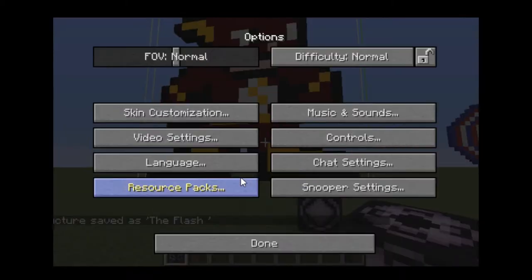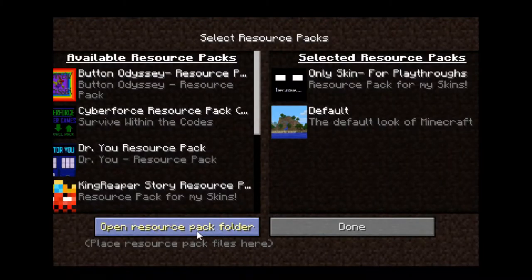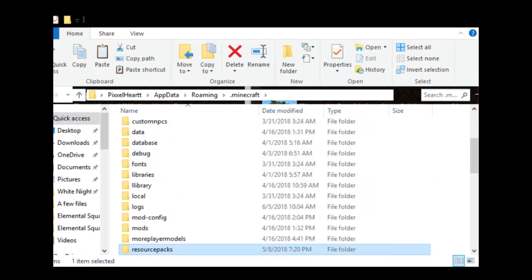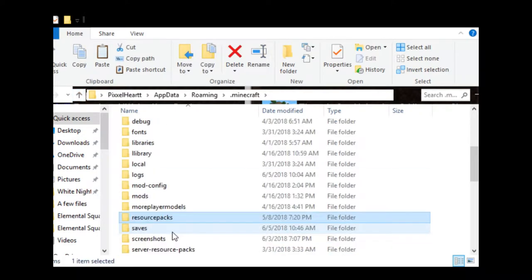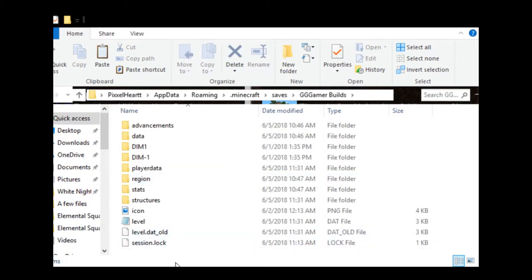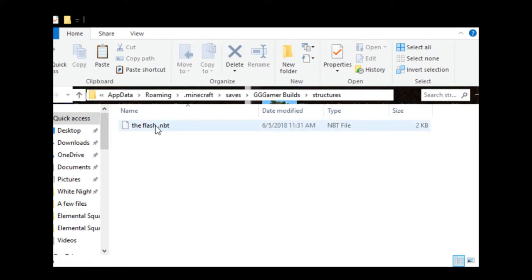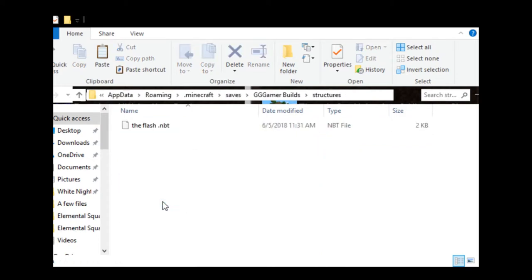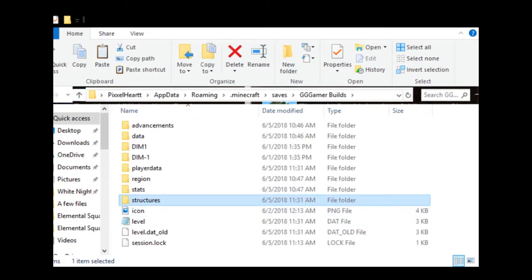Now go to the Minecraft folder. I go to Resource Packs, open the resource pack folder, and you're instantly in the Minecraft folder. Go up one level, scroll down to 'saves'. The world I'm building in is called 'gg gamer builds'. Go into that folder, and now there's a 'structures' folder — this folder was not there before you saved the structure. It was automatically created, and inside is a file called 'the flash'. This is what you need.